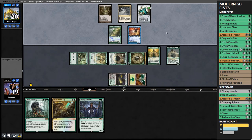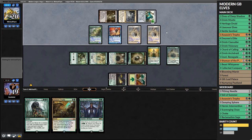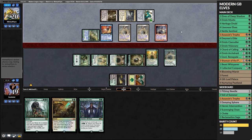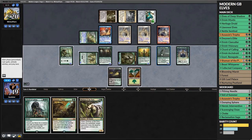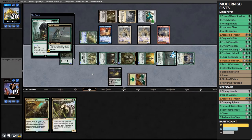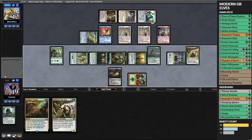In sideboarding we just bring in Assassin's Trophy over an Elvish Visionary for removal. I think we can keep up with the Sliver deck pretty easily. Our opponent plays a Manaweft Sliver giving all slivers mana, but we are Elves and we just get more mana. Our opponent has a lot of mana for slivers but just plays lords. They play a first-striking sliver so their slivers have first strike. They leave them back to block. We draw a Shaman of the Pack and play an Elvish Clan-Caller, wanting to leave up Assassin's Trophy.